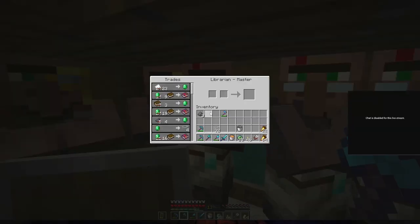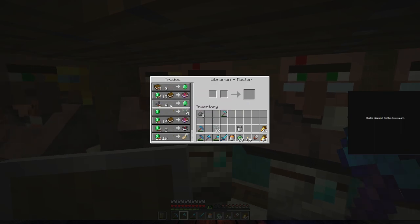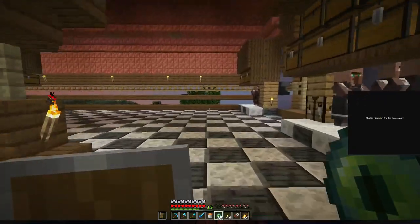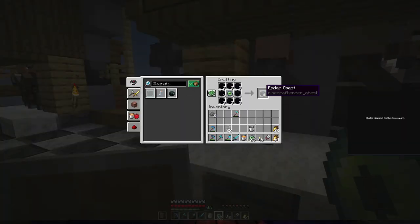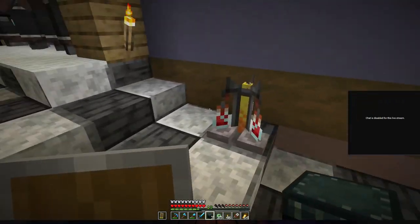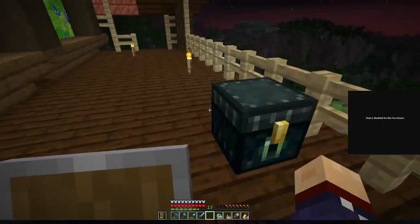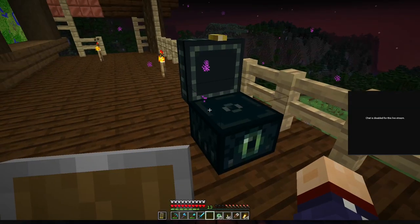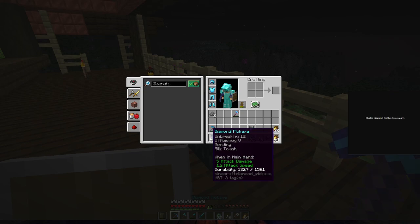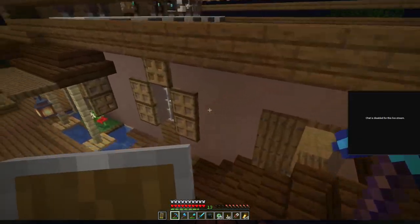And another cool thing — I got Bane of Arthropods 4, Sharpness 3, and Fortune 3. We can make exactly three ender chests. I'm going to put one here. The ender chest can be accessed from anywhere — like if I look in this one over here, I see the same content. So it's like a wireless chest. Just make sure you break it with Silk Touch, because otherwise it's going to revert back to obsidian.